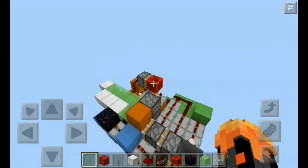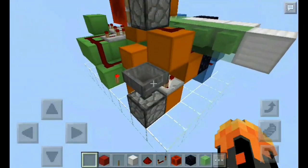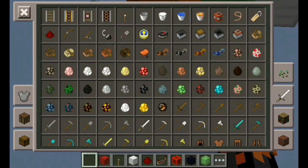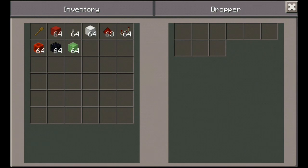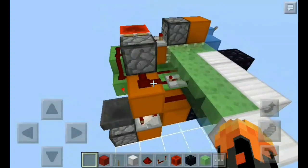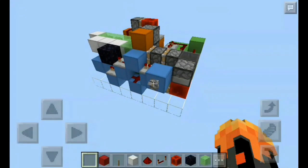I totally forgot — just come on this second dropper for the monostable circuit right down on this orange circuit. Just get a non-stackable item — I'm using a wooden shovel — and just place it down right there, because we did a signal strength of 2 in here as you can see.